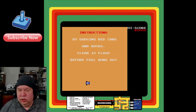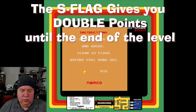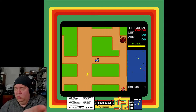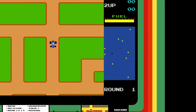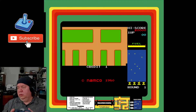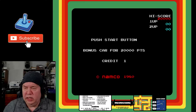We'll get some instructions here. Try to find the flag with the 'S' by it — I like the little demo. Over on the side you have a radar, which is cool. It's like Defender — you see where you're going and just avoid those red dots coming towards you. All right, let's get started. Namco 1980.